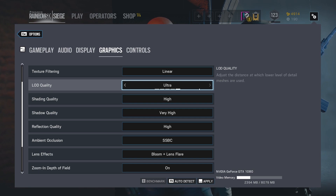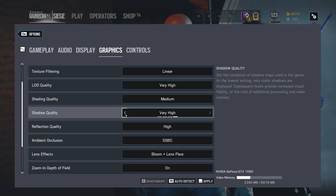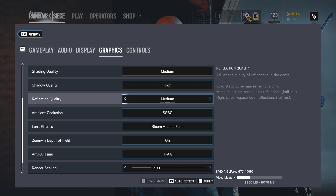Some of these settings will affect your frame rate more than others. My LOD quality, I just have that set to very high — this isn't a game where there's a whole lot of stuff that loads over distance; you're not in these massive maps. Shading quality, I'll usually turn that down to medium. Shadow quality, I try to keep that as high as possible, because if an enemy is standing in front of a light or moving through a hallway, you can see their shadow — it has a great tactical advantage. Reflection quality, I don't care to have it super reflective, so I just keep that at medium.